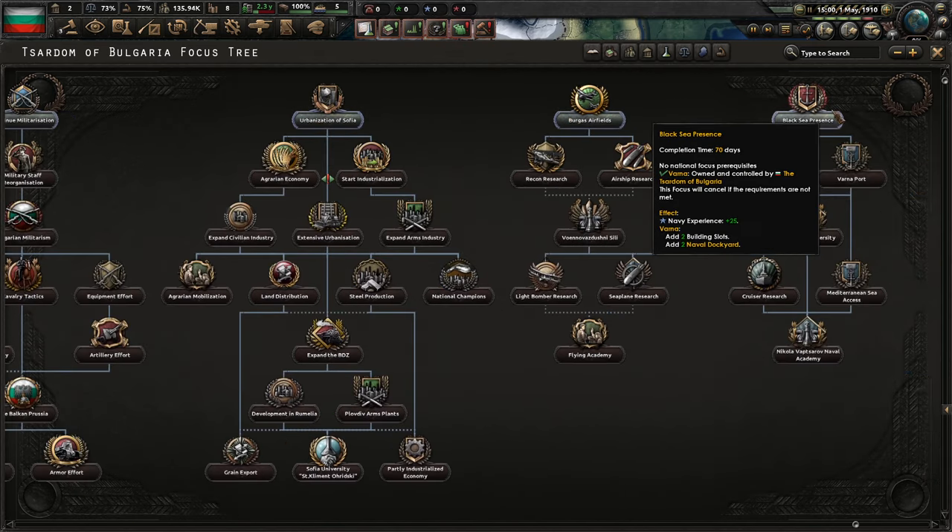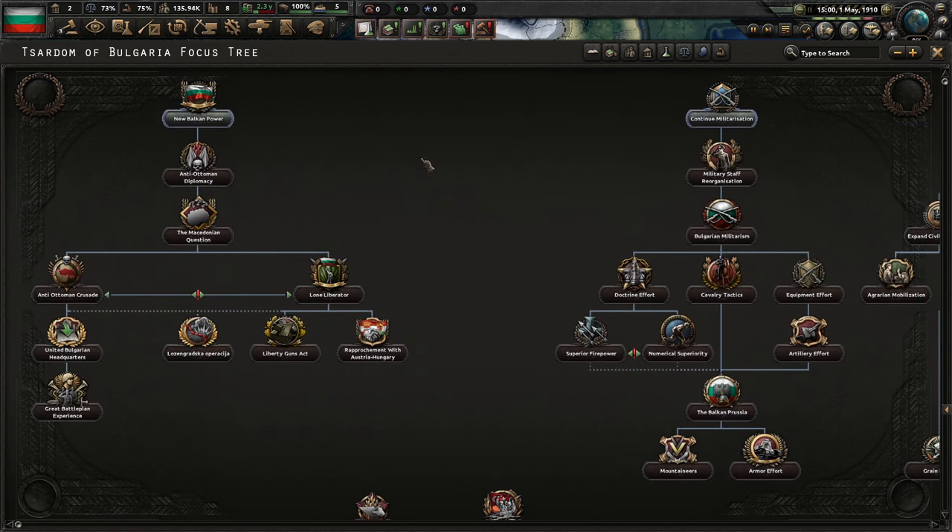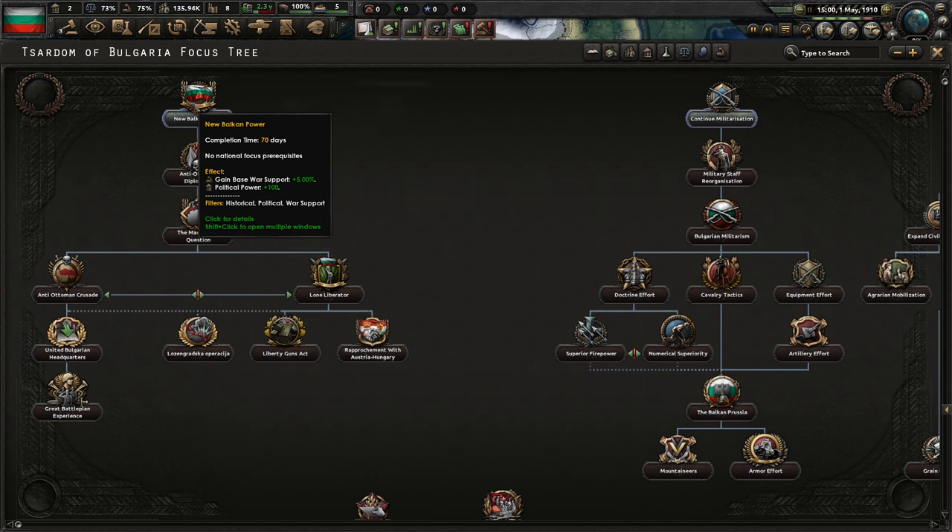Urbanization, air doctrine — I mean, air doctrine is not bad. Free, except the conscription, actually is pretty good. Let's say it's 150 political power. But you know what? Let's go for the New Balkan Power.